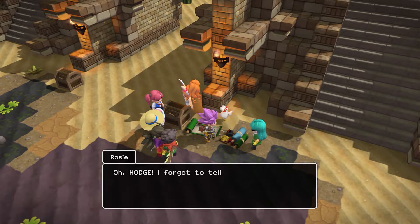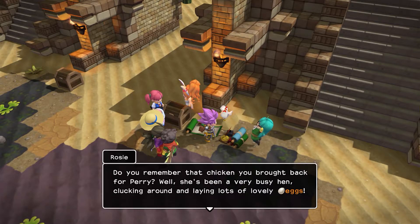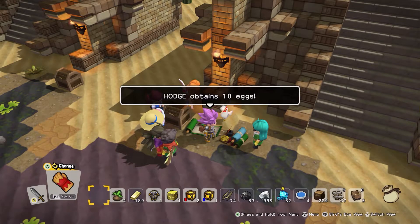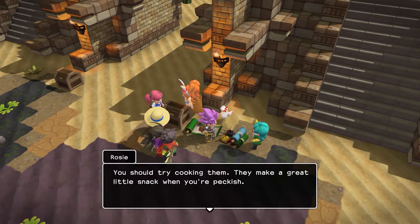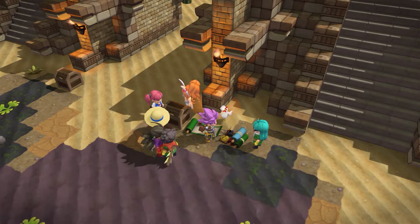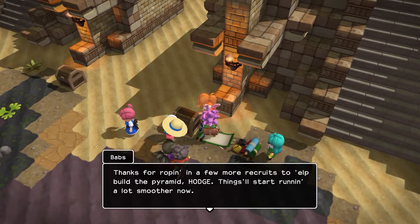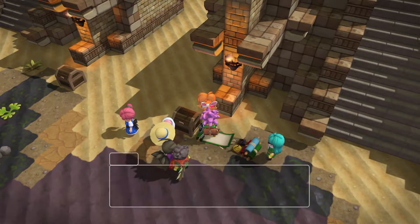And here I was hoping for the quiet life. Oh, Hodge, I forgot to tell you — do you remember that chicken you brought back from Perry? Well, she'd been a very busy hen, collecting around and laying lots of very lovely eggs. I got ten eggs, and I also sent a chicken away. You should try cooking them — they make a great little snack when you're peckish. Thanks for roping in a few more recruits to help with the building of the pyramid, Hodge. Things will start running a lot smoother now.